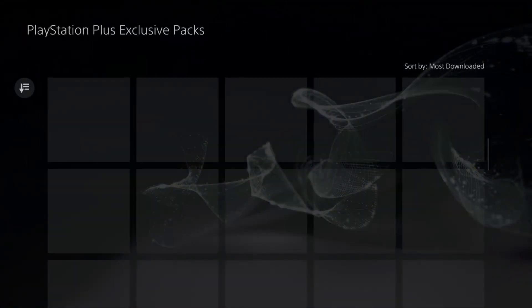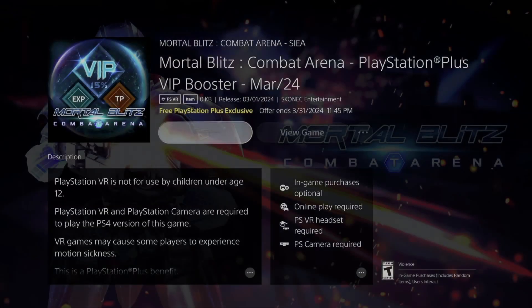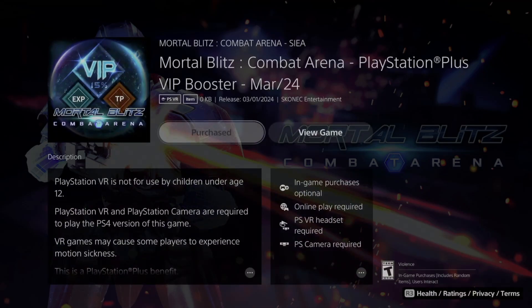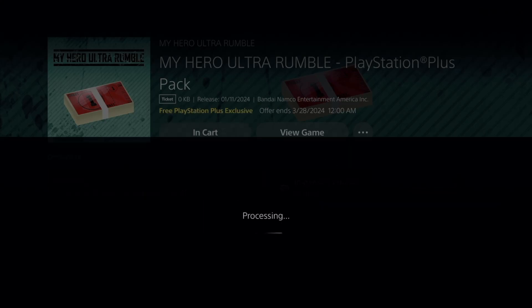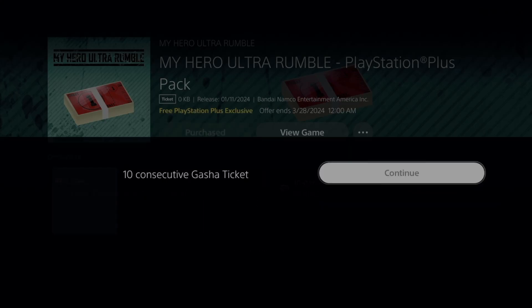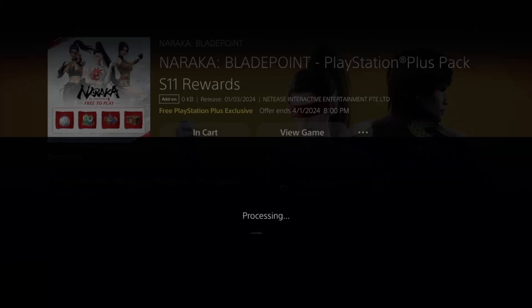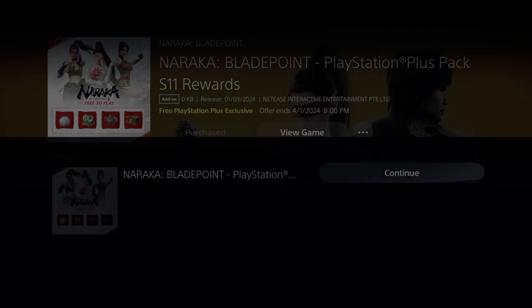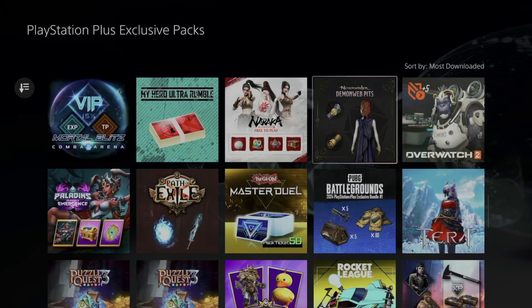Some of these things will take up space on your PlayStation, while others are just online content so they won't use any storage. Also, these offers do end at a certain point — the listing will tell you when it expires. If something says 'Purchased,' you already got it before, so you can move on.